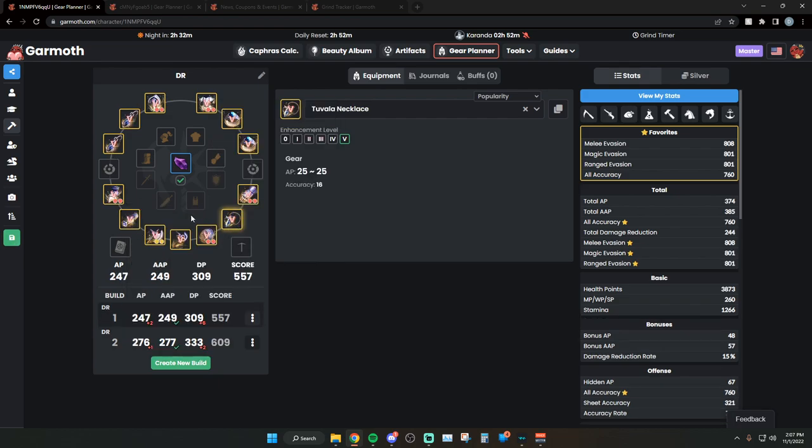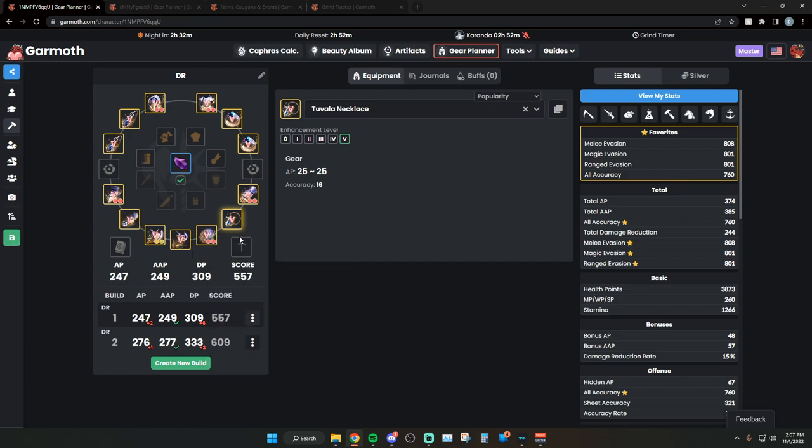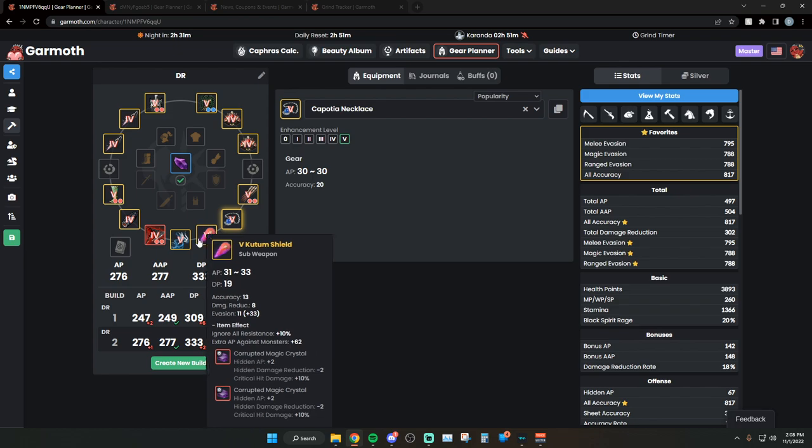To answer the question of where to start: the main bottleneck is going to be your AP. DP is not as important since there are tons of spots where you don't need a lot of DP. AP should be your focus point, so work on your weapons first. If you do the Jetina questline you can get a PEN Dandy and a PEN kudum pretty easily for around 6 billion depending on marketplace mats - instead of paying 13 billion for a weapon outright. Look up the Jetina PEN questline on YouTube.